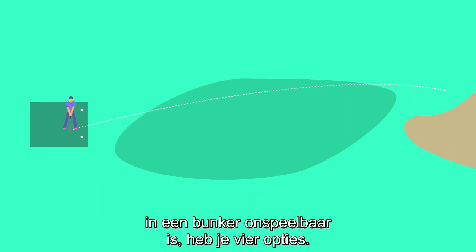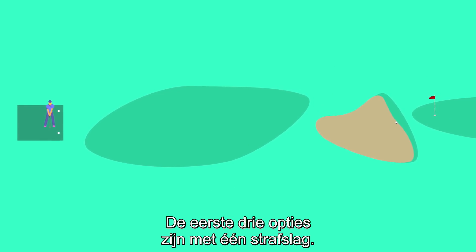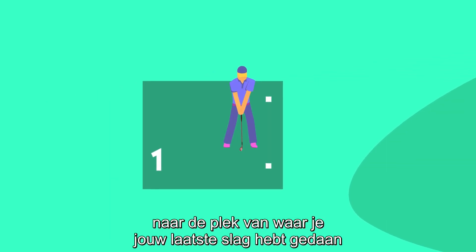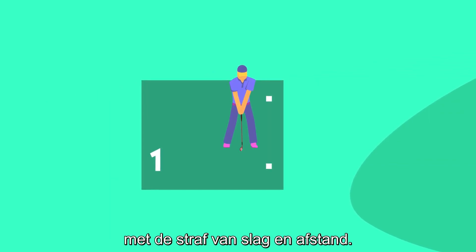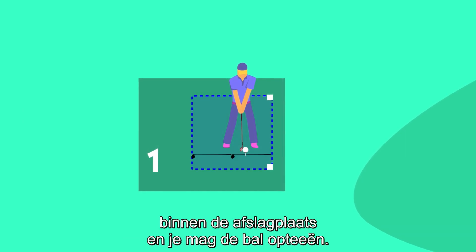When you decide to treat your ball in a bunker as unplayable, you have four options. The first three options are for one penalty stroke. Option one allows you to go back to where you played your last stroke under penalty of stroke and distance. In this situation, you must play a ball from anywhere inside the teeing area, and the ball may be teed.